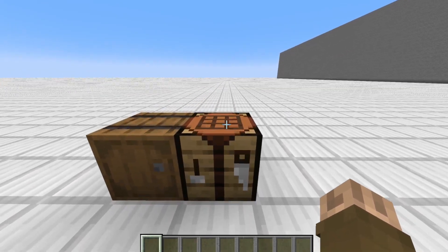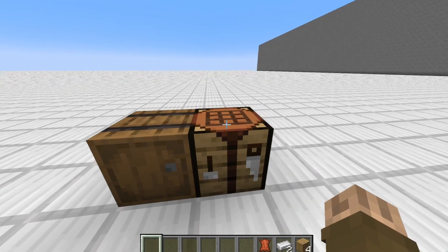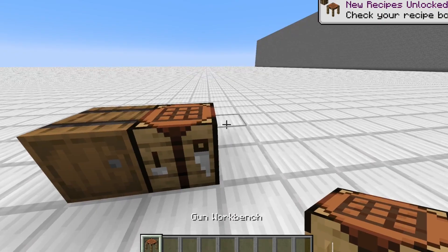Now in order to get the musket, you must first make the gun workstation. To make it, it's quite simple: two planks on the sides, two pieces of iron, and then a piece of leather, and you get the gun workstation.